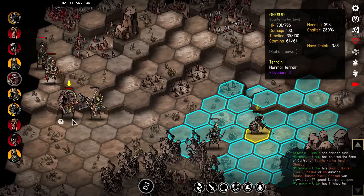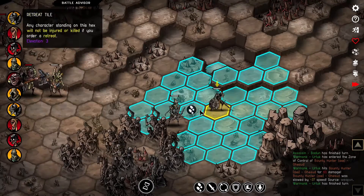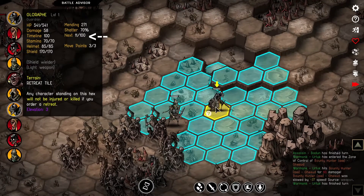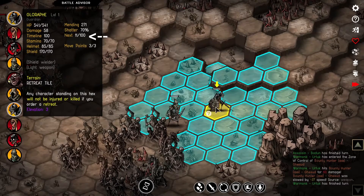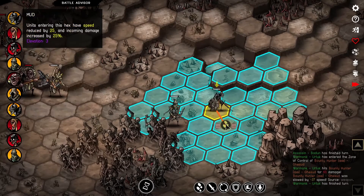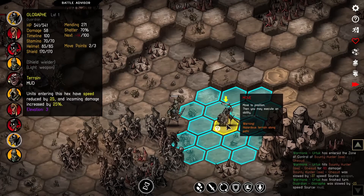In contrast to affecting others on their turn, you can also be slowed down or sped up on your own turn. On the tooltip you can see 'timeline 100' and right next to it is 'next: 11 out of 100' — that's your next placement if you end your turn here, and it's influenced by speed-ups or slows obtained during your turn. When I step on this mod tile, it changes from 11 to minus 14.